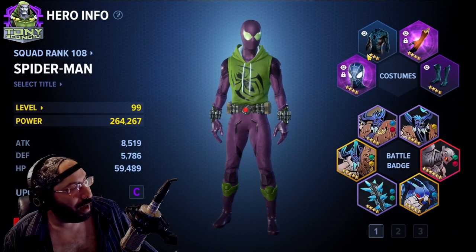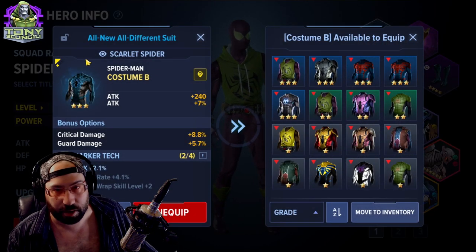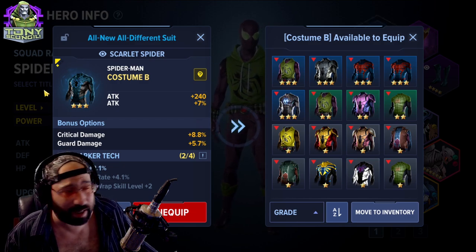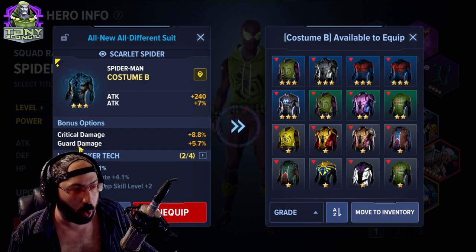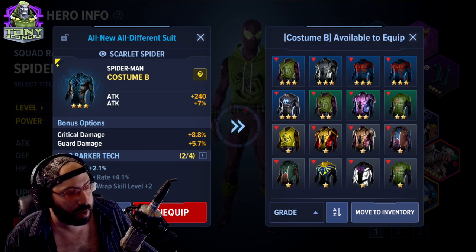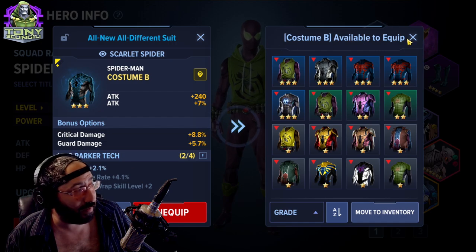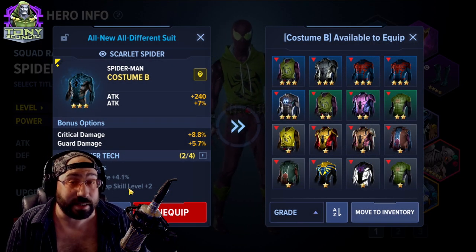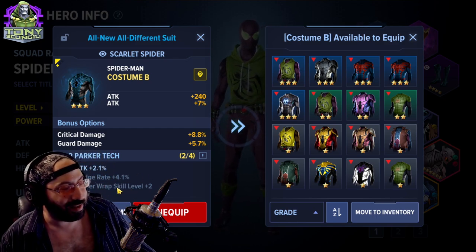The second piece — we call it the chest piece, but it could be anything. For Doctor Strange it's literally his entire costume. Technically it's also an attack piece with impactful attack-driven damage. This set, the All New All Different suit, has similar two and three-piece set bonuses to dodge rate, but the four-piece set says 'skill' instead of 'class skill' — and that is a huge difference you need to know.